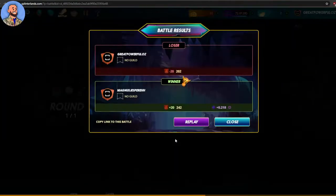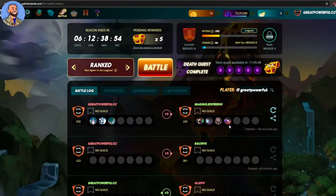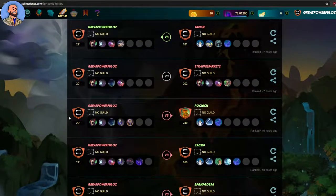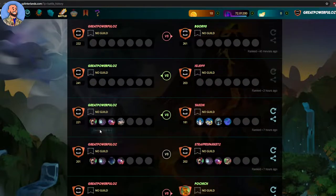I've definitely lost this match. At the end of a battle, you gain or lose ranking points. I've lost 20 points in the Bronze class, and my opponent has gained 20 points in his rank — but he's also earned 0.218 Dark Energy Crystals (DEC) as his reward. I've really lost anything, and looking at my history I'm about 50-50.